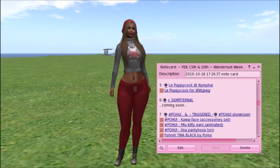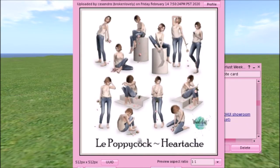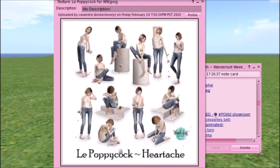Then we have Poppycock, and they do mostly poses. This set is called Heartache — it's sad, but that happens. Sometimes you're not meeting up with your boyfriend or girlfriend and you get heartachy and sad. It could even be used for a funeral. I think it might come with props, but I'm not exactly sure. Visit Poppycock for these poses.